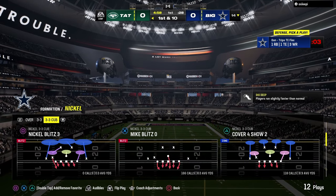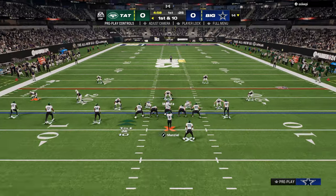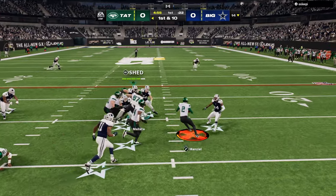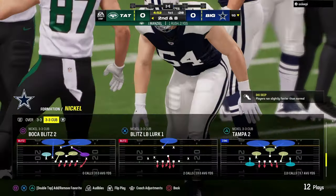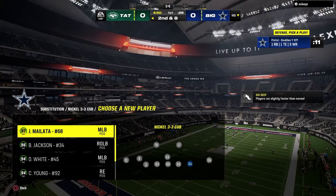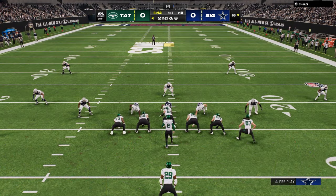Today's video has some gameplay in Madden Ultimate Team, rocking the 3-3 Cub defense, and we're going to be in the Jets playbook, talking about Jets offense as a whole — why it was probably the most complete and powerful offense of the year, either that or Colts. Those were kind of the two best offenses, pretty much unanimous, so I wanted to do a video highlighting that.